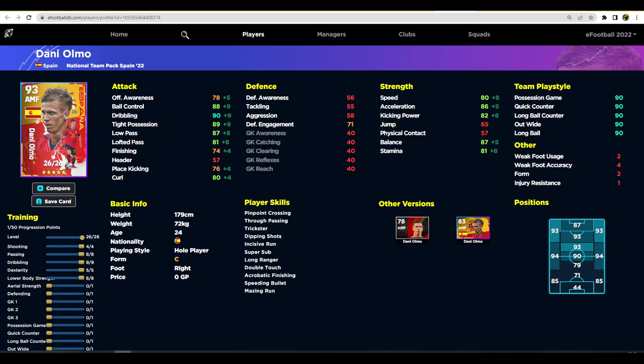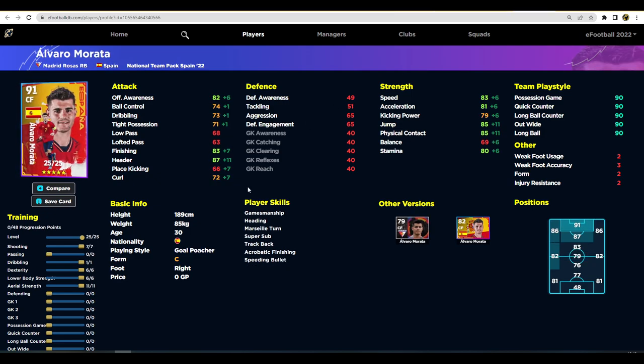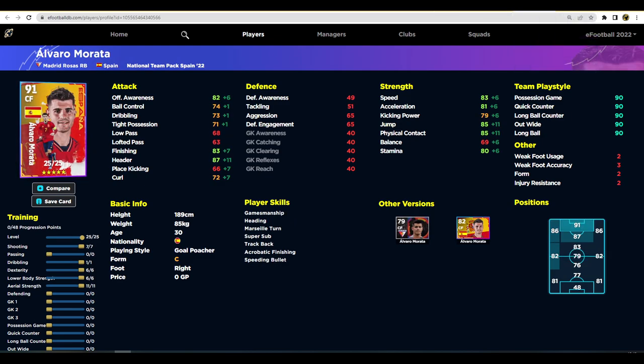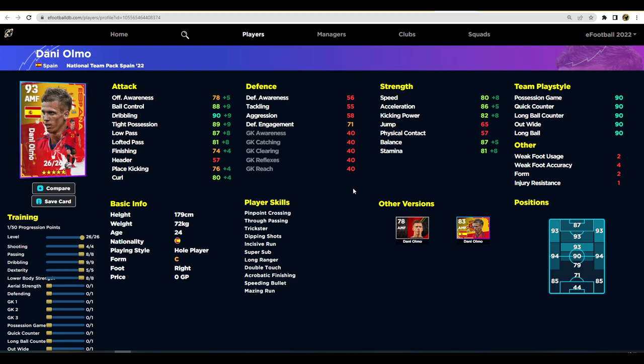Dani Olmo was excellent in Spain's World Cup opener and is very decent — he reminds me a bit of Totti, playing in the hole. He's not the fastest but still has 86 acceleration, making him a great super-sub AMF option. Morata is also here as a super sub striker. Neither has unwavering form, which is something to keep in mind, but if you don't have Haaland or Kieser coming off the bench, those two are very very good options.